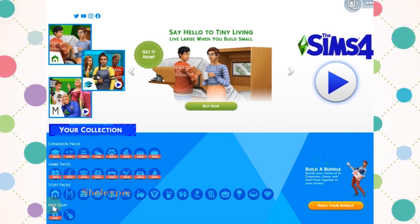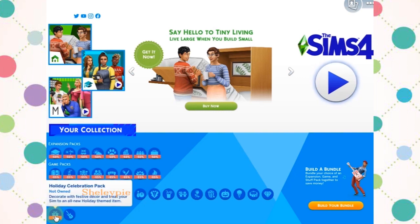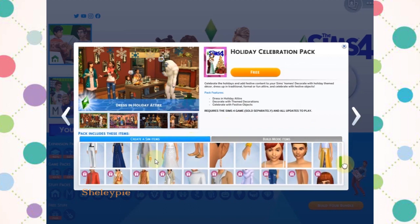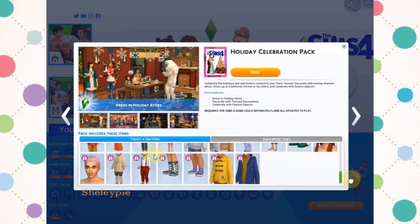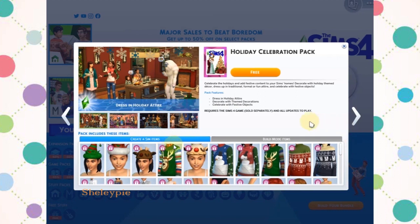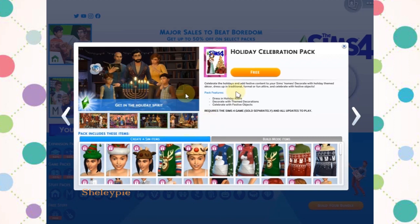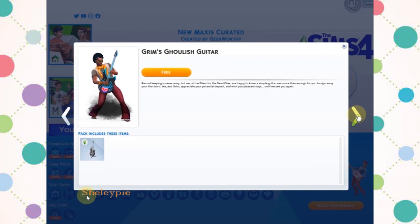So this is something called the Holiday Celebration Pack, and you can dress up your character in a holiday pack — you can see the holiday themes here. And you click on some of these pictures to look at what they look like.